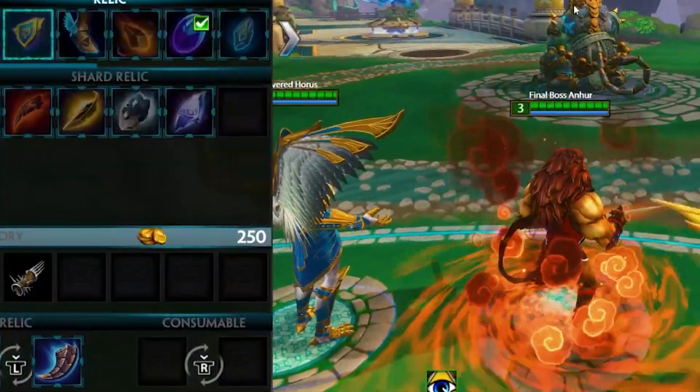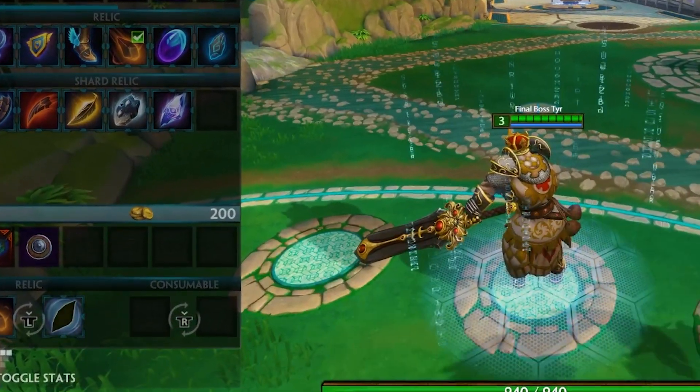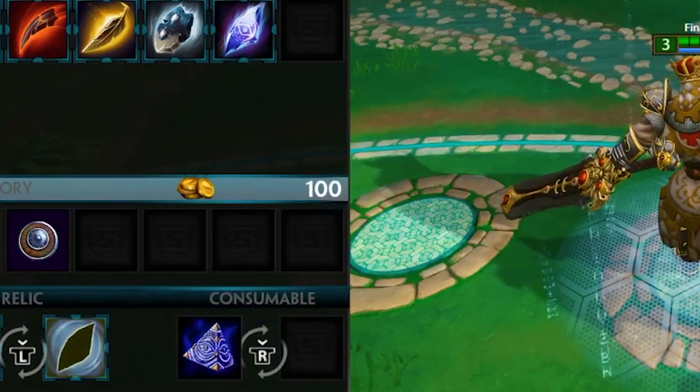Remember to buy health and mana potions to stay in the lane longer. You can also increase your chance of survival by using wards. If you want to know what wards are, check out this video.